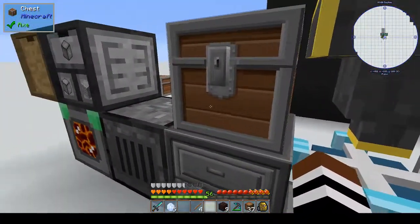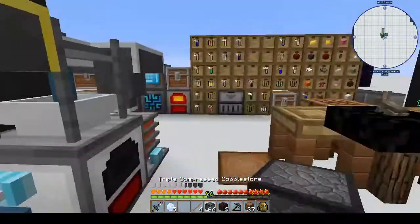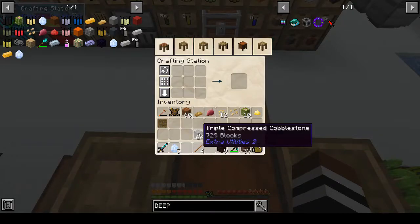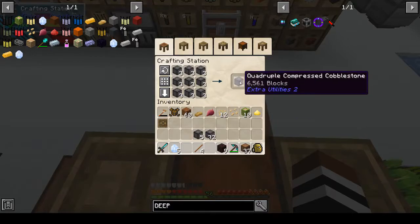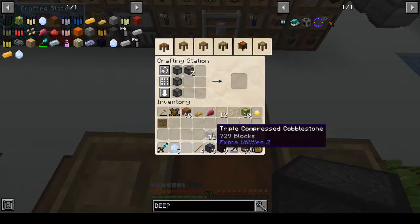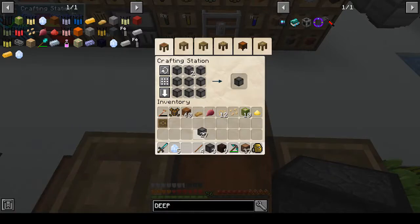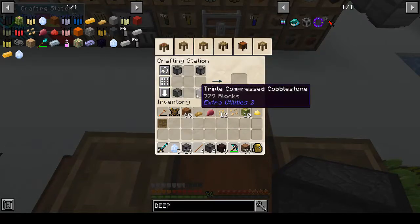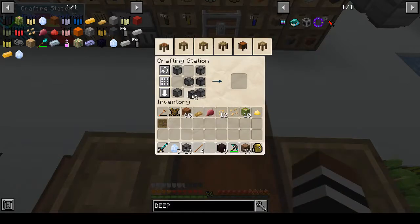Thanks again to Nighty Panther for pointing that out, otherwise I would have been saying I need more cobble when actually I didn't. So let's make our portal. We cut that in half, that's three quadruple stacked, and four quadruple stacked, and then we want five triple stacked - the triples were in the corners and one in the middle, and the quadruples were around that. And we have a deep dark portal!